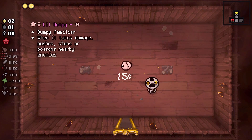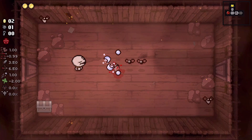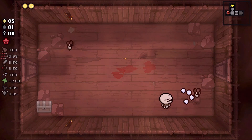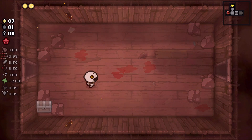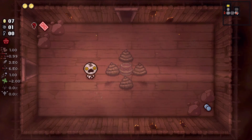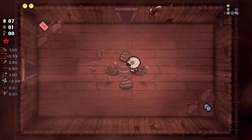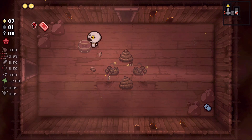All right, so let's make sure we're maximizing our coin pickup — pointage, whatever we want to call it. We could open that chest up with a bomb. I'm interested in this card so we'll grab that.